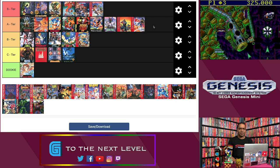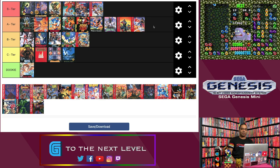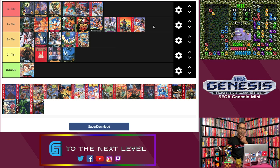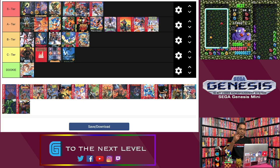Sticking with the Sonic series, next is Dr. Robotnik's Mean Bean Machine. If you've ever played Puyo Puyo — I actually have a Puyo Puyo Tetris sticker on my MacBook — it's essentially that. They took Puyo Puyo, put a Sonic skin on it, based it on Adventures of Sonic the Hedgehog with Robotnik's badniks like Scratch the Chicken and Boomer the Robot, and brought it to the US and PAL areas. Regardless of the skin, it's a blast. I love Puyo Puyo — it's probably my third favorite puzzle game series behind Tetris and Lumines. Dr. Robotnik's Mean Bean Machine fits well in A tier. Not S rank worthy, but really worth playing, especially in two-player.